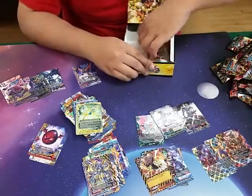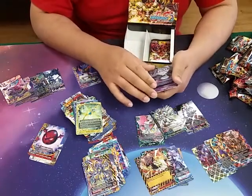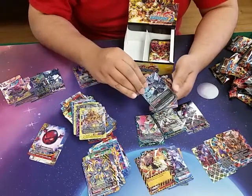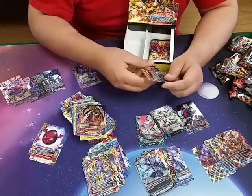I think we only got one more triple rare in this box. We got this Scary Gaito face guy. We got a holo — that card I don't know what it is. And we got the Hell Gaspard Evolved Form.